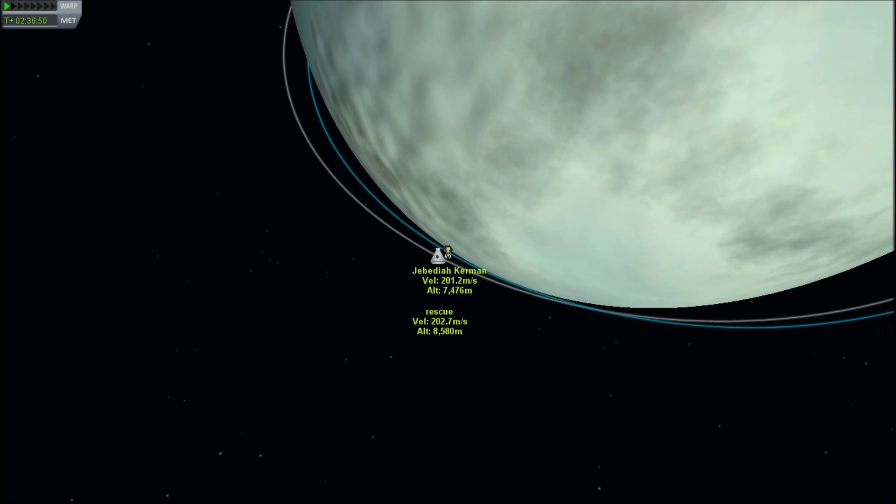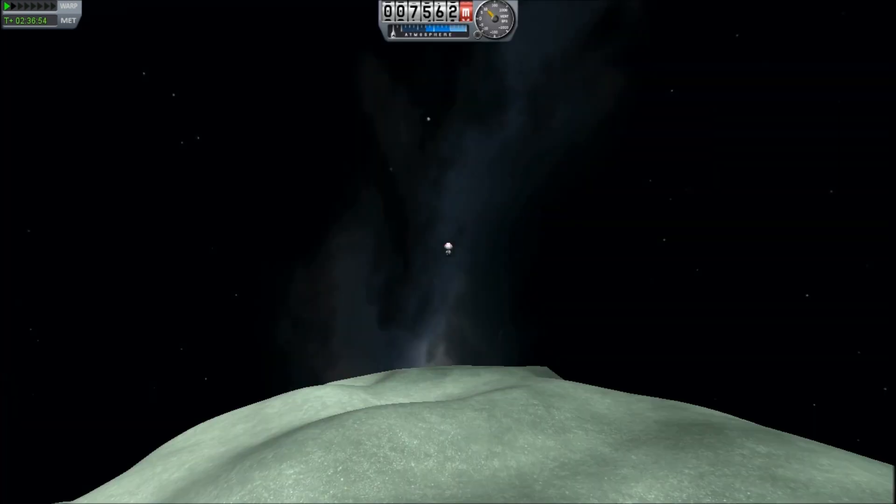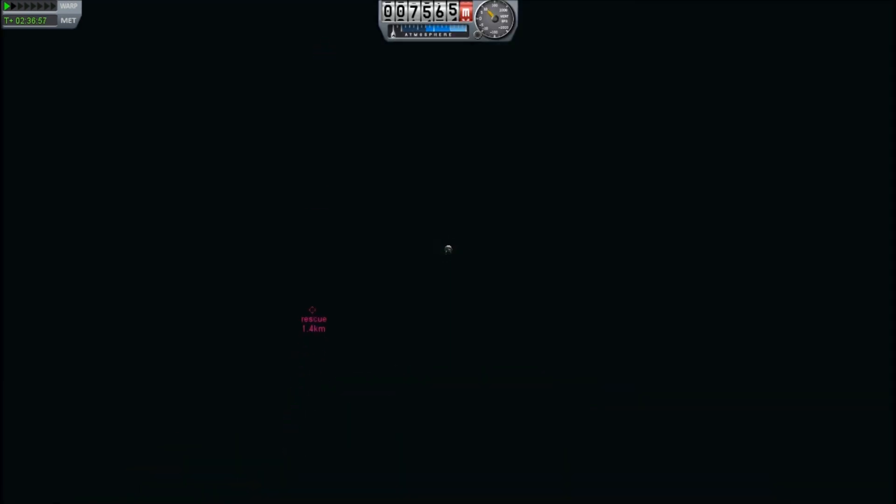We're also at 7.5 kilometers, and this is orbiting at 8.5 kilometers, so we should be within 2 kilometers of this thing. There we go — 1.5 kilometers on the nose. From this point on, I think I can probably just do a visual approach.